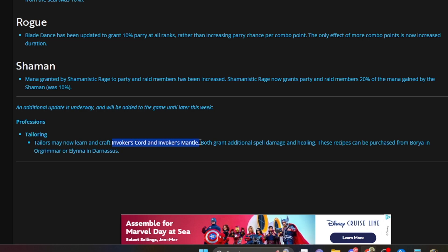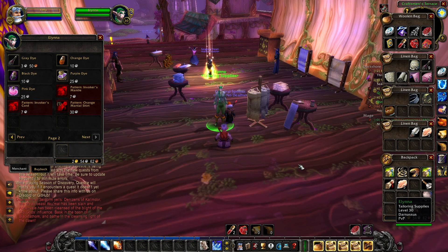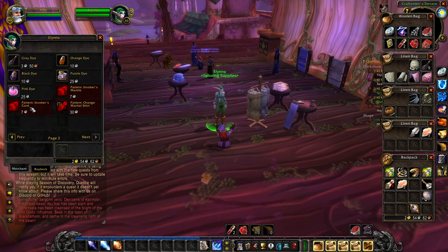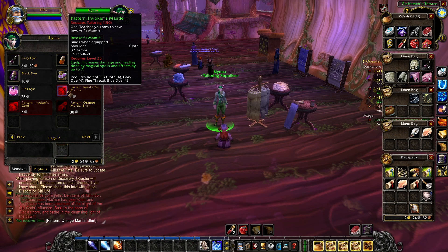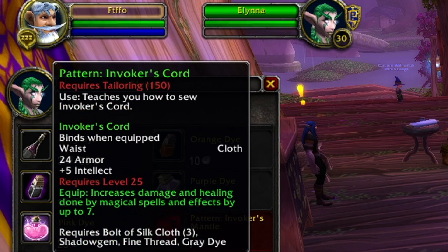These are available at this supplier right here in Darnassus — forgive me, Horde players, I don't have your vendor pulled up. It is not a limited time purchase. The Invoker's Mantle shoulders provide 7 damage and healing and 5 intellect, and the Invoker's Cord belt at level 25 provides damage, healing, and intellect as well. There are already a ton of both on the auction house.